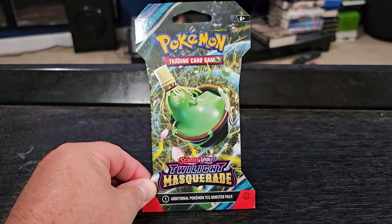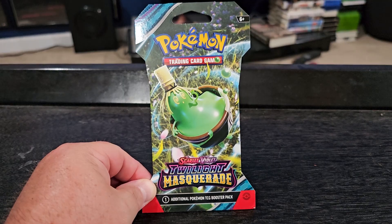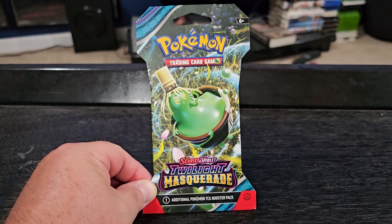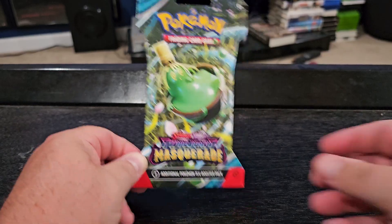Good afternoon everybody, coming back with another video for you guys today. So today guys we have a Pokémon Pack Rip — it's the Scarlet and Violet Twilight Masquerade Pack. We picked this up at Hot Topic actually. So we're going to rip this, see what we get, and just want to share with you guys. Let's open this up.